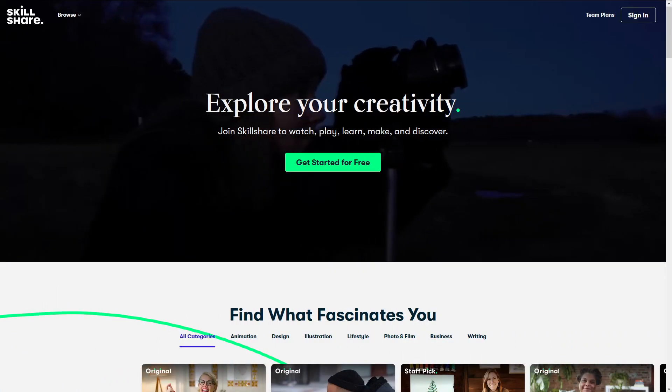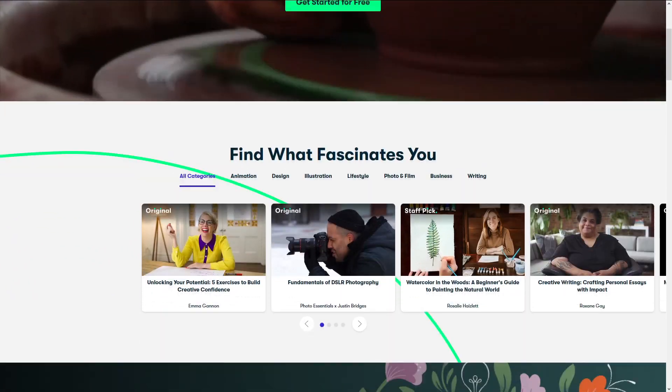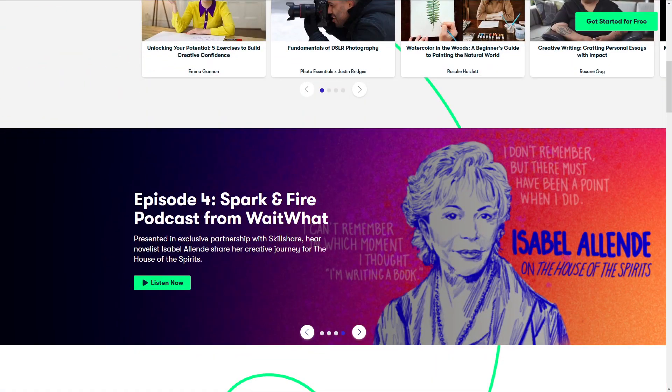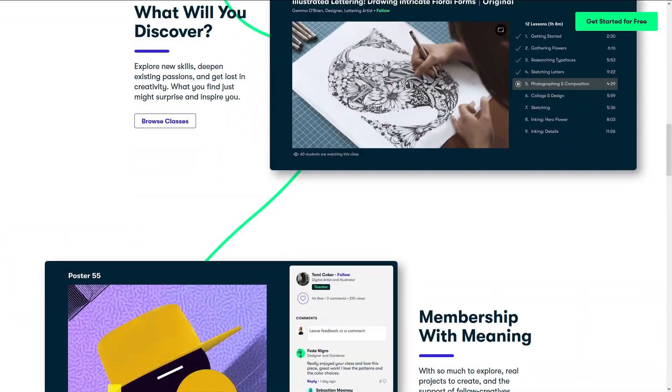When you're grinding All-Stars events on autoplay, there's a lot of downtime you could be using to do something else. Why not use that time to learn something new or improve an existing skill? Skillshare offers thousands of online classes for just about any topic you can think of.